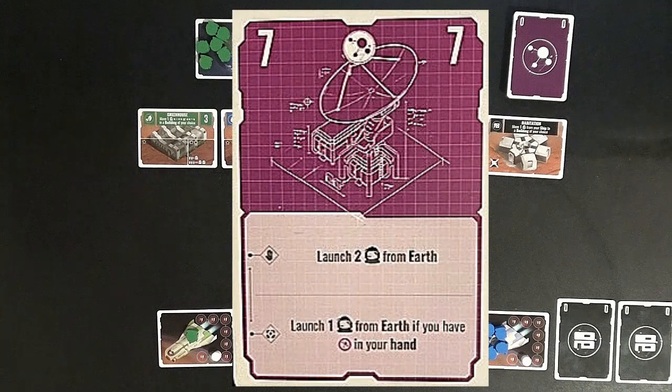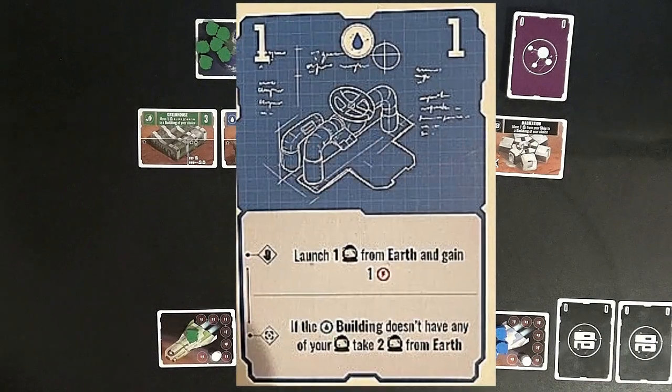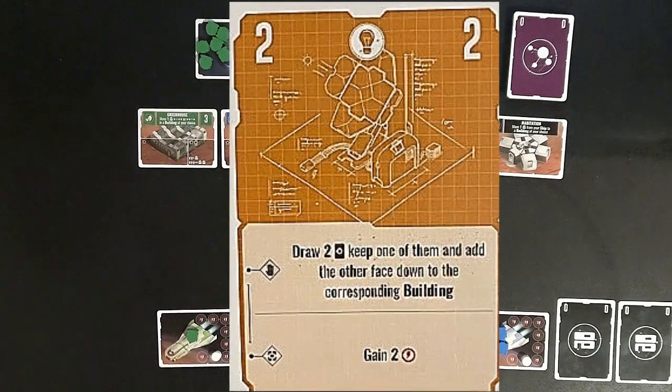The next card is the Comm Center card, numeric value seven. From my hand, I can launch two colonists from Earth to my ship. From the prep module, I can launch one colonist from Earth as long as I have a Comm Center card in my hand. The third card is the Aqualab card, numeric value one. From my hand: launch one colonist from Earth and gain one energy. From the prep module: if the Aqualab building doesn't have one of my colonists, I can launch two colonists from Earth to my ship. The final card is the energy bank card, numeric value two. From my hand: draw two cards, keep one, put the other face-out under its habitat. From the prep module: gain two energy.